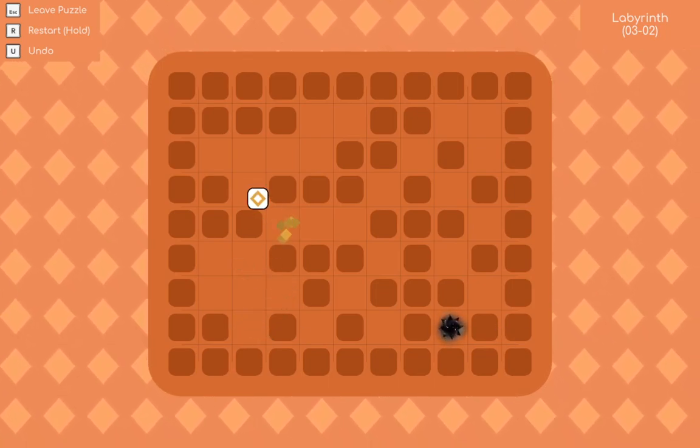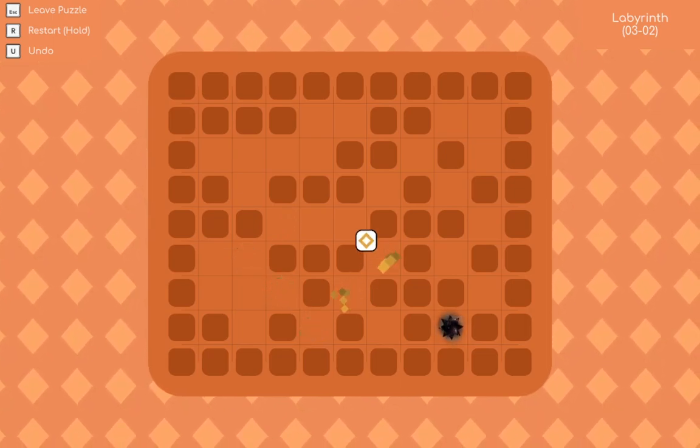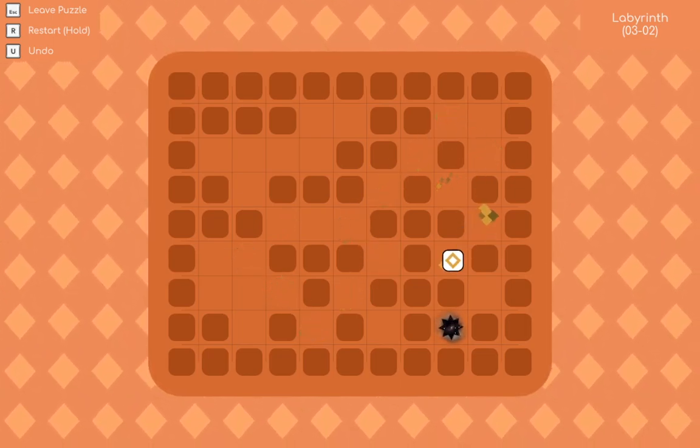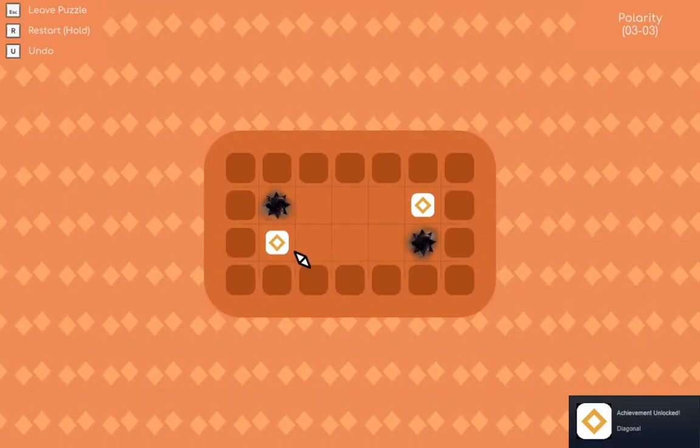All right, so this is wrong. How do I go back? See, now I want to disable the use of Z because I think it's like non-intuitive, but there we go. Diagonal.